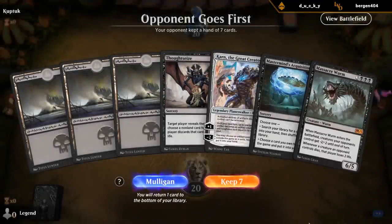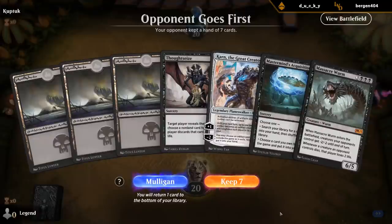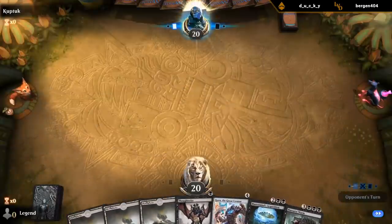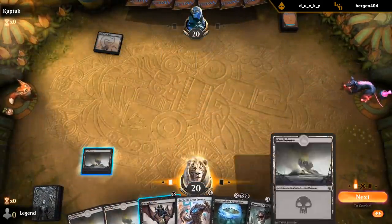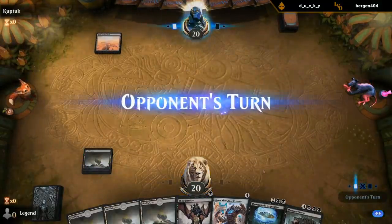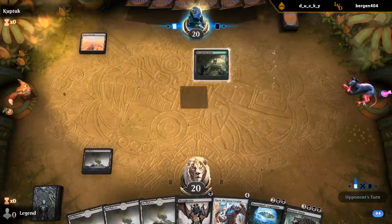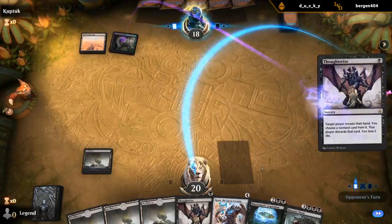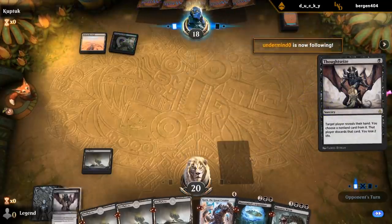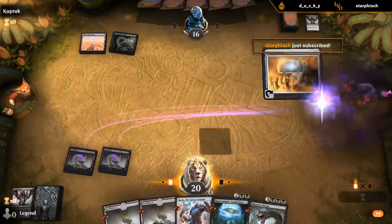On the draw, this hand's a little on the slow side. If we're facing an aggressive creature deck this might be too slow, but I'll still try it. Another field deck. I'm going to wait on Thoughtseize until a little bit later — try and snipe an Hour of Promise. Thoughtseize into Thoughtseize — I guess that's the risk of not Thoughtseizing on turn one. But we drew Mind Stone, so all is good in the world.